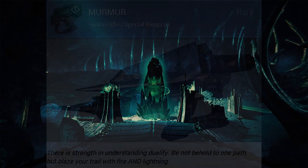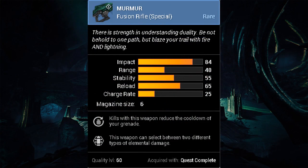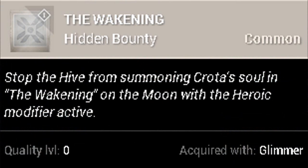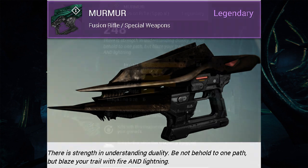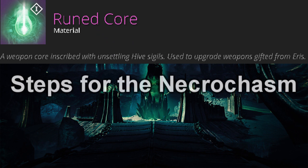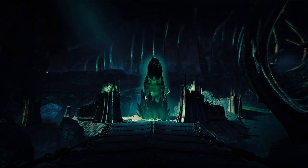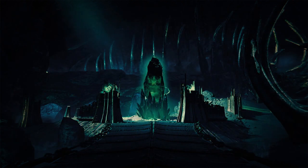Up next I'm going to cover the Murmur — it's going to be a rare fusion rifle rewarded after completing the Awakening mission. It can eventually upgrade to its legendary version, also called Murmur, using a Ruined Core, which is a new legendary material that Eris sells. I can't wait to get my hands on it — it's the first evolving fusion rifle. Who knows, it might be too overpowered at first and need a nerf.